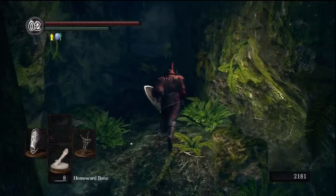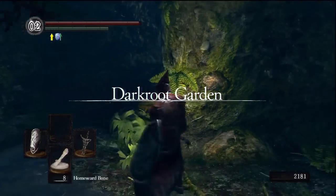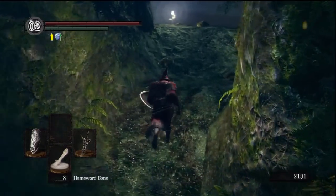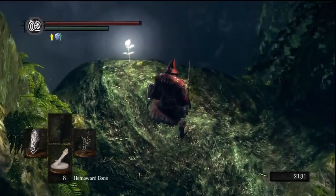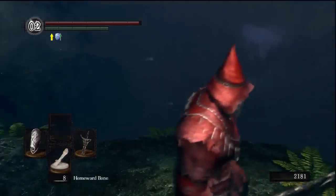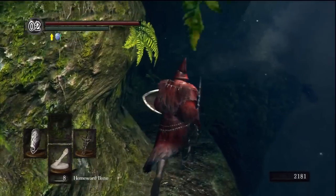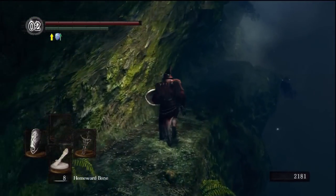As soon as the title comes up — wait for it — Dark Root Garden. As soon as that title comes up, you can make an immediate right. Now this immediate right leads you to a more difficult area than the last area we did in episode 4 where we killed the Moonlight Butterfly. That's sort of the first area you should go to, because it's just worth killing her — you get a bunch of souls and that ember and some other stuff.